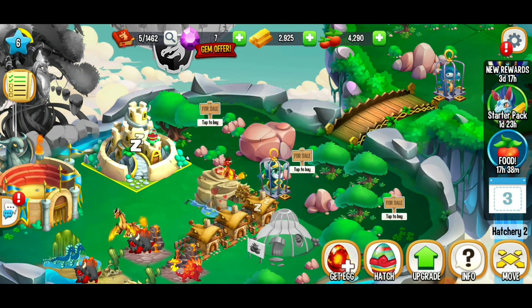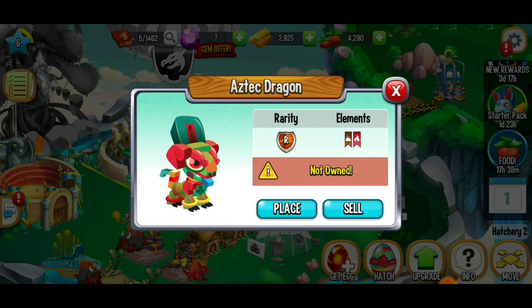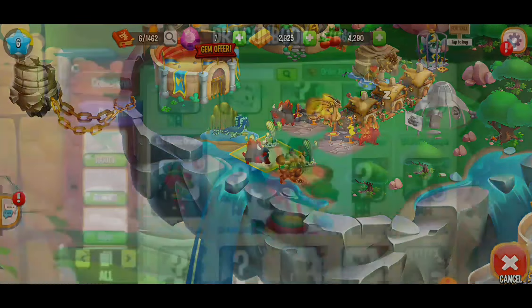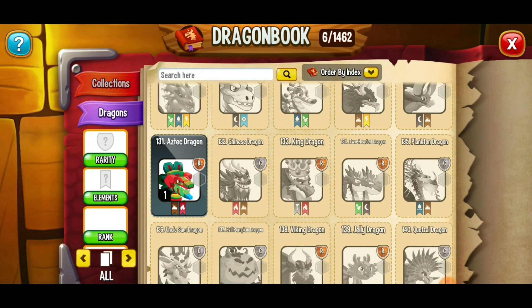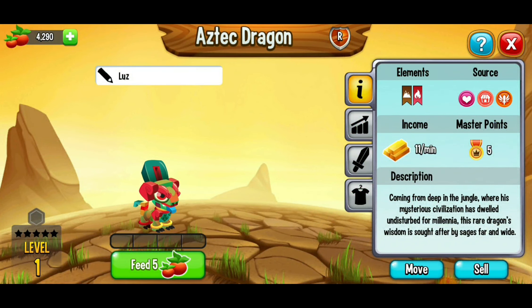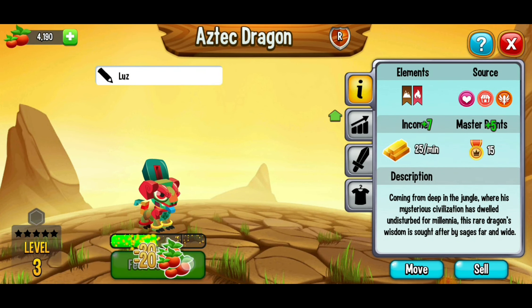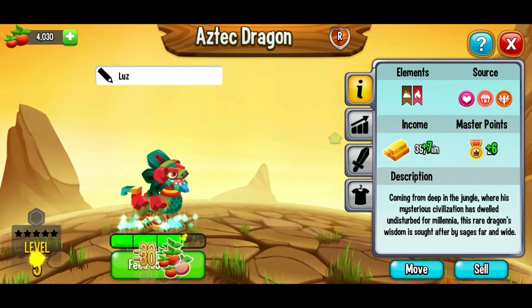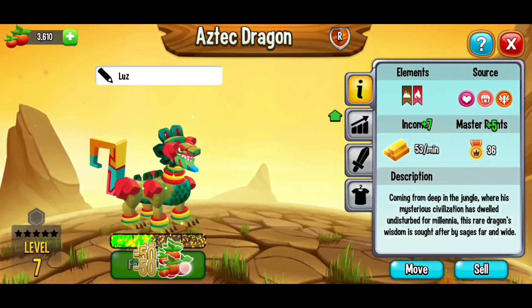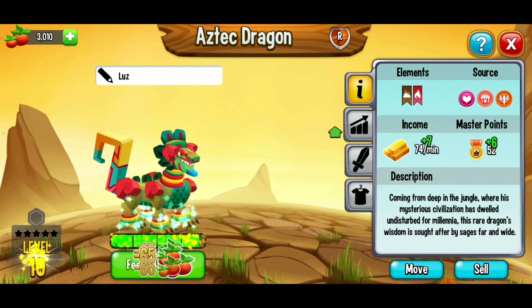Wait — was that two hours or two minutes? Our Aztec dragon is already ready! That must have been two minutes. Let's hatch our Aztec dragon — this is super cool. We got a new dragon, the Aztec dragon, and we're going to level this dragon up to level 10.